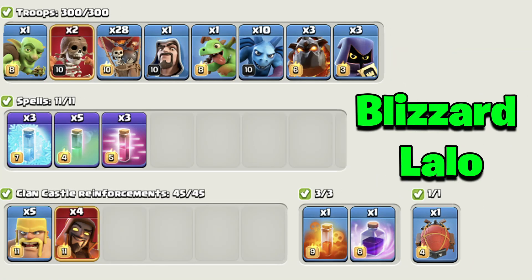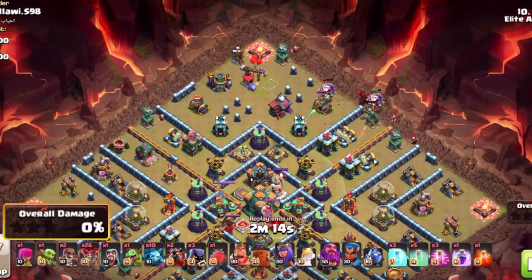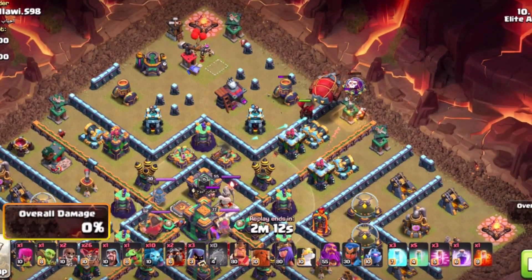Arguably the best strategy at Town Hall 14 has to be the Blizzard Lalo. It's super flexible on any base and it just gets 3 stars very nicely. Basically, you're going to start with the Blizzard — you're going to use a couple of Balloons, a Lava Hound, and most importantly, the Battle Blimp.